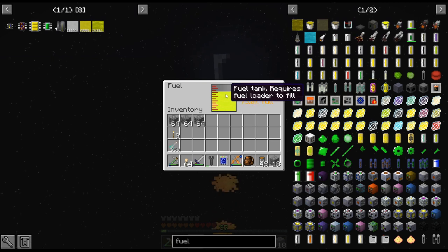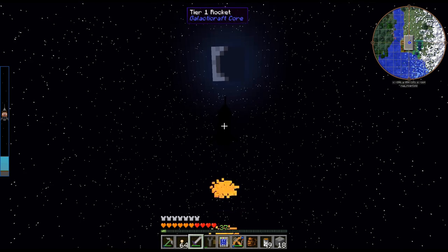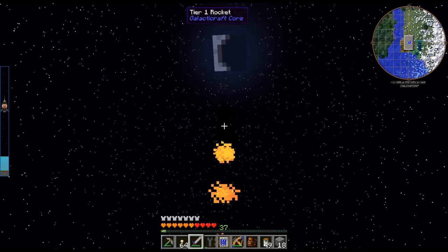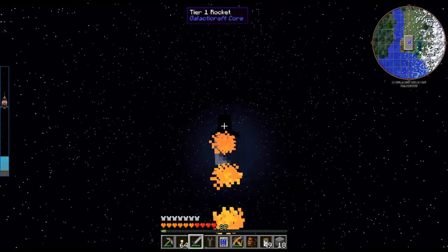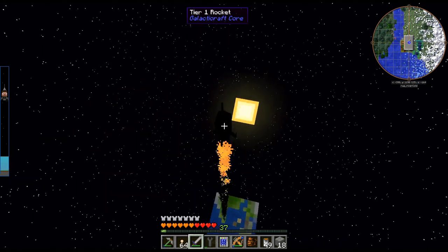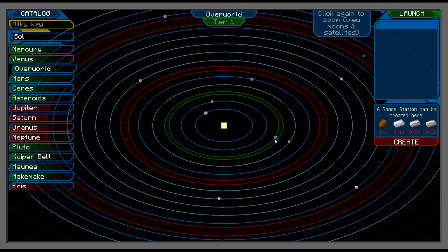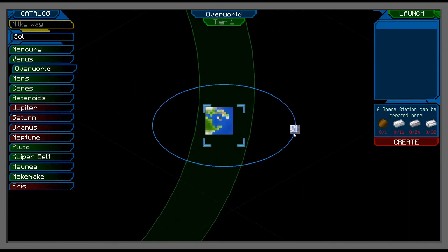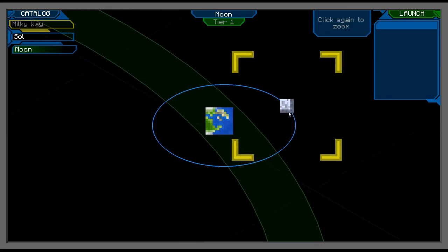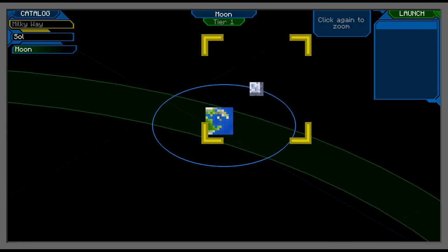As we can see, we are burning through at a decent clip. You definitely need to bring extra fuel. We are going to burn over 50% if I remember — at least with this rocket. There's the moon, there's Earth — or the overworld. And there we go. So fortunately we have run out of time, but we are in space. Next episode, we will go ahead and land on the moon and see what we can find there. That is going to be it for this episode. Thanks for watching and have a good one. Bye!